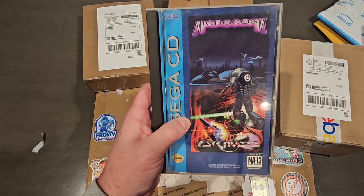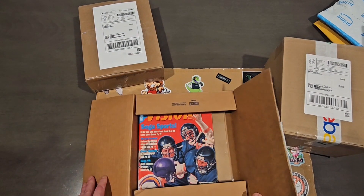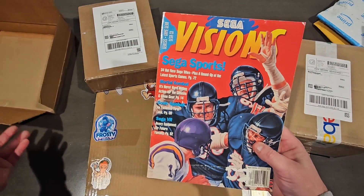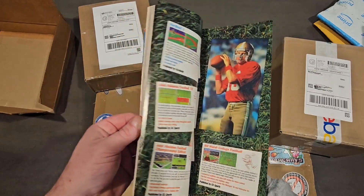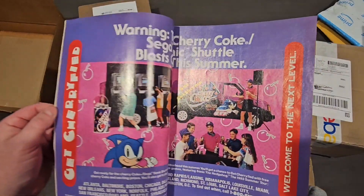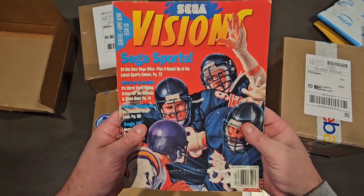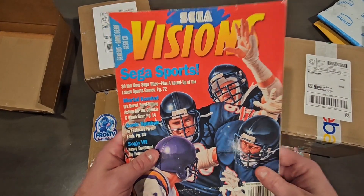Down to three more boxes. I cracked it open and realized the item was inside another thing. Check this out — a beautiful copy of Sega Visions from 1993, the August/September issue. I don't know if any of you guys remember Sega Visions magazine, but I'm super happy to have this to go along with my Nintendo Power collection. I love these old magazines — grab some cereal in the morning and check them out. Total go-back-in-time nostalgia.